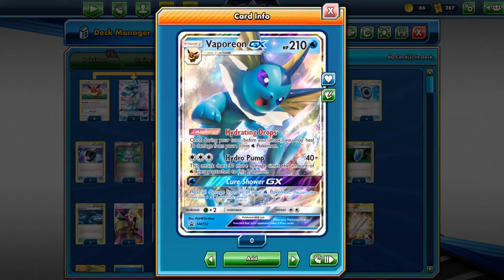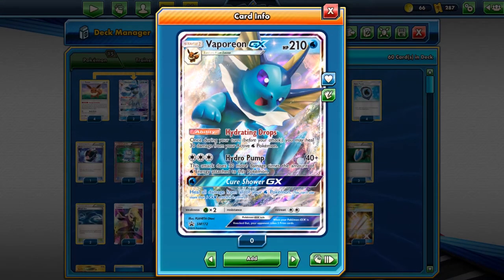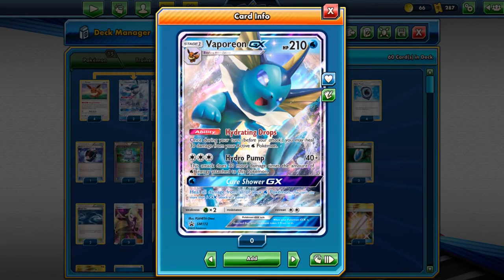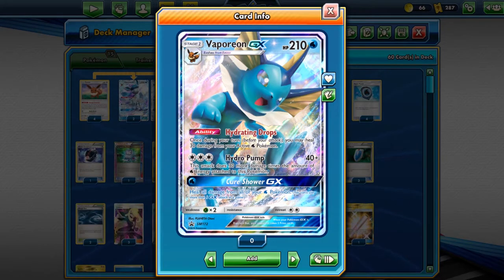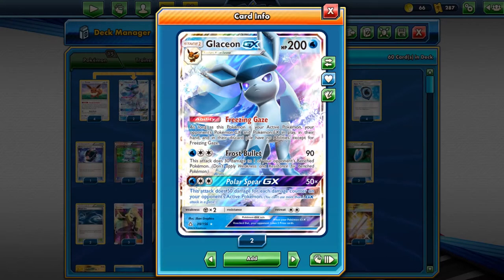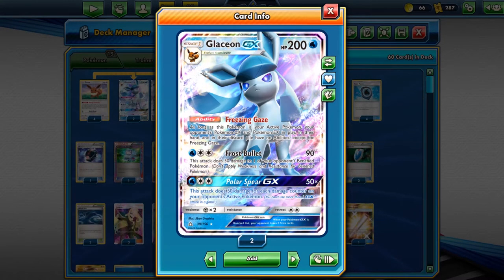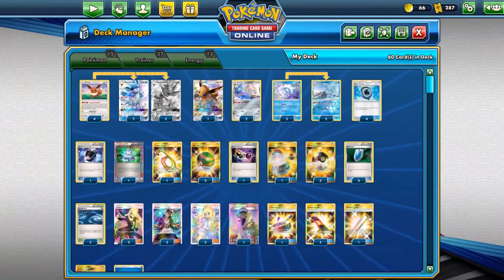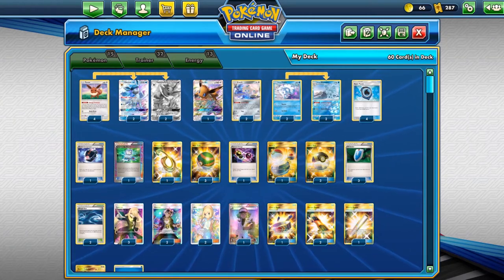Vaporeon GX is a new GX card with 210 HP. Hydrogen Drops allows you to heal 30 damage off. Hydro Pump does 40 damage, all colorless, but for each Water Energy you put on it, it does an additional 34 damage. It has Cure Shower GX which heals all damage from all of your Water Pokemon. Glaceon GX has the Freezing Gaze ability which shuts off all GX and EX abilities of your opponent — helpful for shutting off Zoroark and Tapu Lele. You pivot between which one to play depending on the matchup.